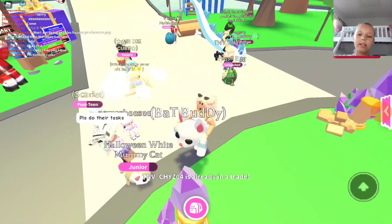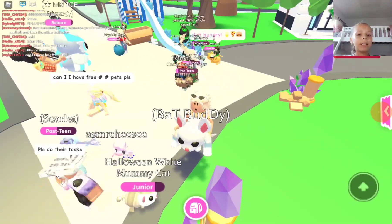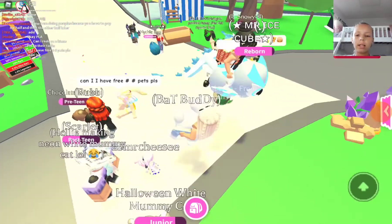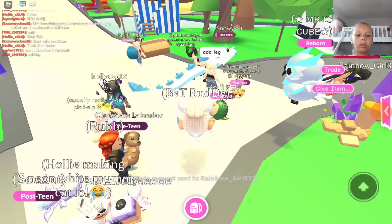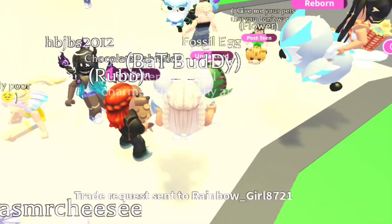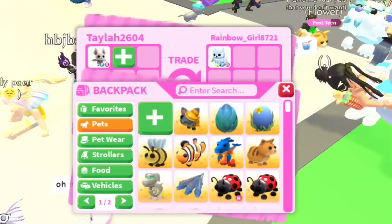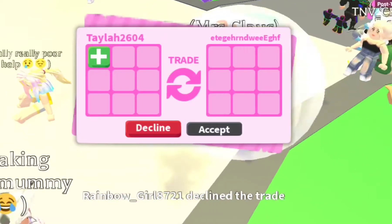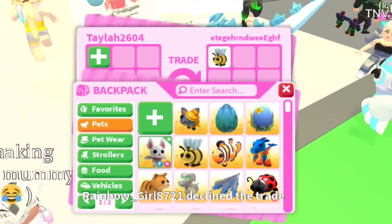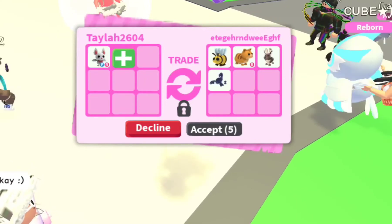They're all in trades and it's not really a rich server anyways. We're just gonna wait a little bit. She has a snow whale — this girl. Let's trade her and see what she will give for bat buddy. Someone traded me for bat buddy so that's good — a bee, a red ginger cat.